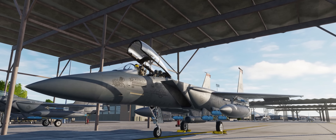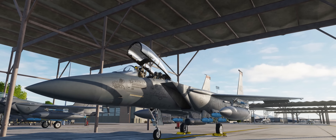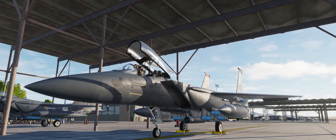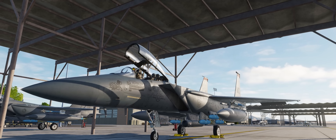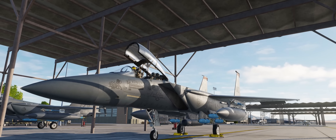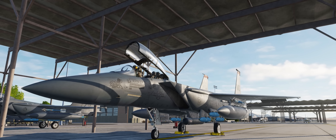The more ergonomic a cockpit is, and the more comfortable a pilot is sitting in that cockpit, the more effective he or she is going to be when it comes to actually flying their aircraft, which means that they're going to be more survivable over the battlefield and have a higher chance of completing their assigned mission or tasking.